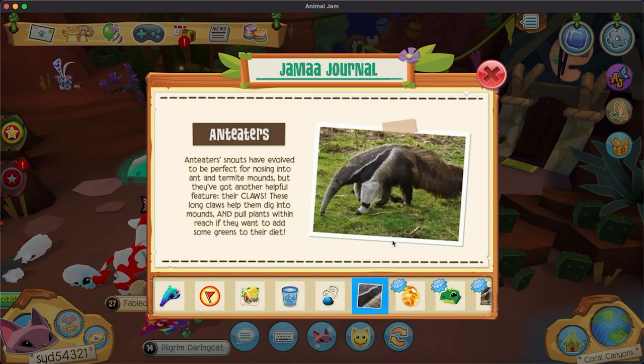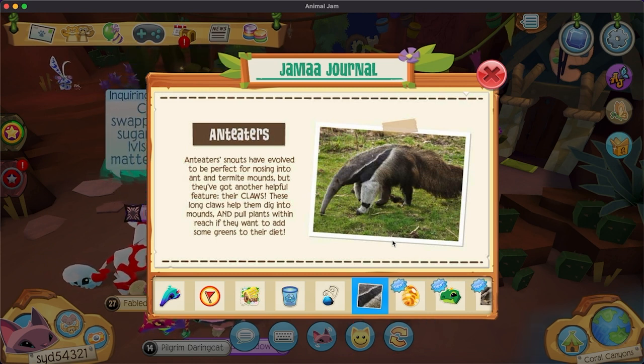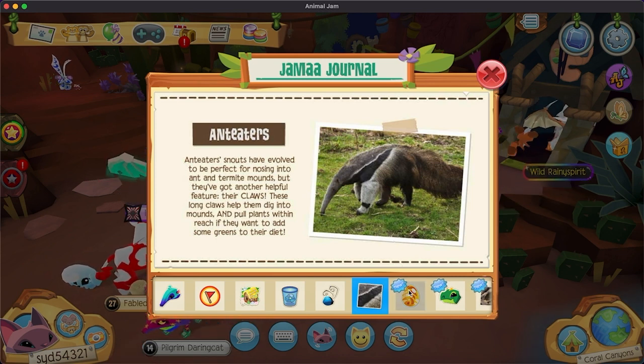Anteaters! Anteater snoots have evolved to be perfect for nosing into ant and termite mounds, but they've got another helpful feature — their claws. Those long claws help them dig into mounds and reach plants too if they want to add some greens. I did not know anteaters also ate plants. I thought they were exclusively insectivores. I learned something today.